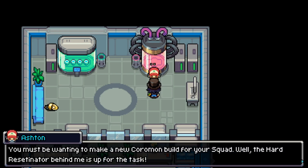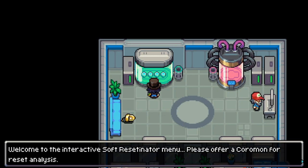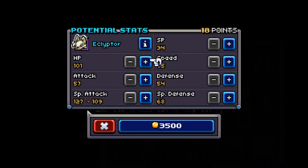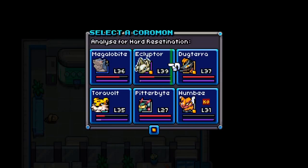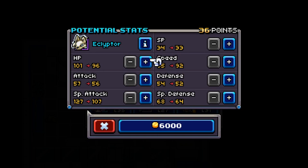The soft reboot is for more casual players who just want to fix up their Coromon for cheaper without fully min-maxing. On the right, the hard reboot will fully reset all the potential points the Coromon would have had from birth, before even being caught in the wild, allowing you to fully customize its stats as if you obtained it at level one. The soft reboot is less expensive, while the hard reboot costs more.